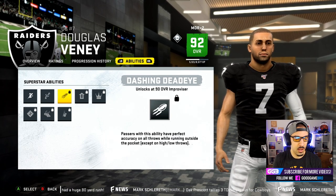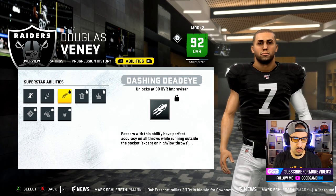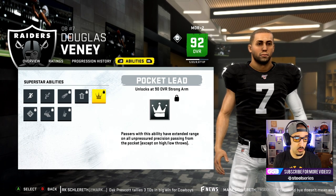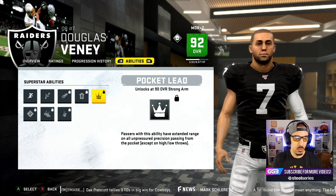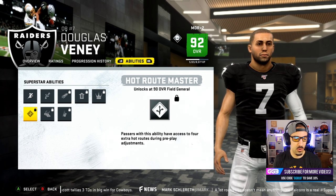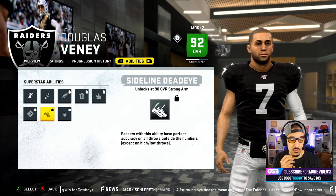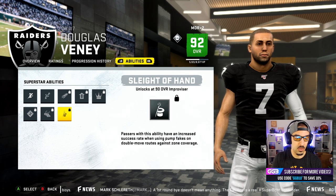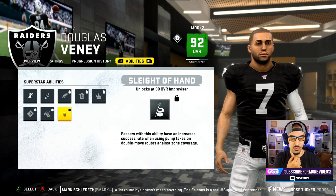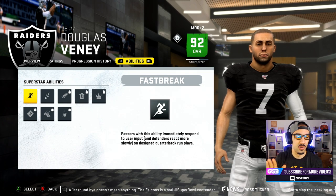The other options are Dashing Dead Eye — this is a 90 overall for Improviser — passers of this ability have perfect accuracy on all throws while running outside the pocket. This one gives perfect accuracy on all unpressured throws inside the red zone. Pocket Lead is for all unpressured precision passing from the pocket with extended range. There's also four extra hot routes during pre-play adjustments, perfect accuracy on throws outside the numbers, and an increased success rate using pump fakes on double move routes against zone coverage. That's actually pretty dope, but for right now we have to go with Fast Break since we don't have access to the other ones.